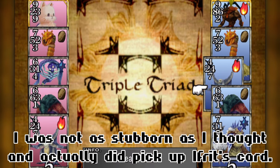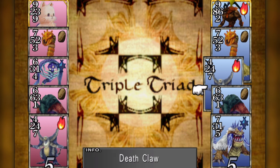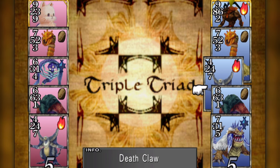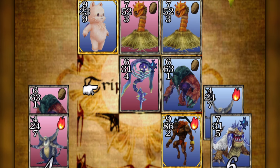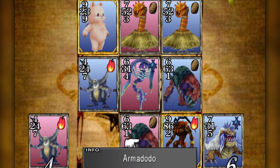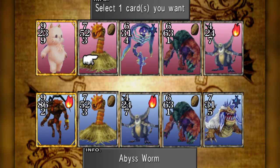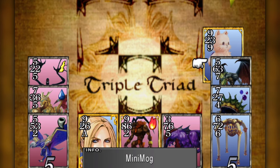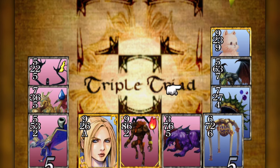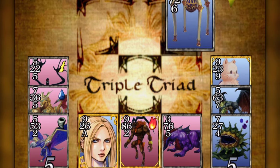In Balamb Garden, we want two cards: Minimog and Quistis. The former can be won from the hyperactive kid running circles around the main plaza. The latter can be won from the Triple Triad fan in the back who usually hangs out in the cafeteria. You obviously want to save before attempting to grab either of these cards. If you're out to break the game in the quickest fashion possible, Quistis' card is how you do it — you win the card, learn Quezacotl's ability to refine cards, refine her card into three Samantha souls, and then refine those to get 90 triples, junction it to strength, and it's GG. We won't be doing any of that, obviously.